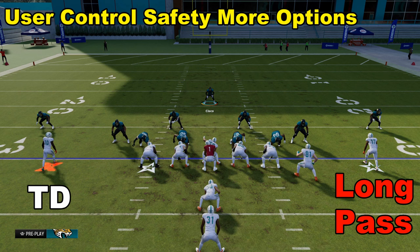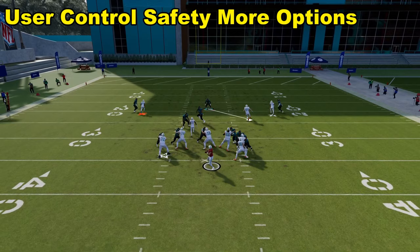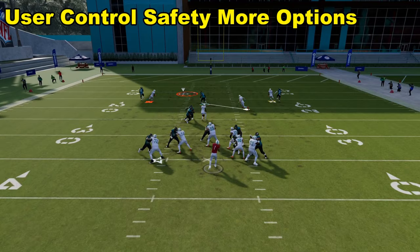We gave up a touchdown to Hill and a long play to Waddle. So we're going to do a quasi double team here where we simply take control of the safety. We're going to show kind of a zone but the intent is to double team Hill. We're going to go after Waddle first, take away that route, take away the route to the tight end, and then cut back to go after the Hill route and use triangle to jump it — and we get a nice user pick right there and stop getting beat.